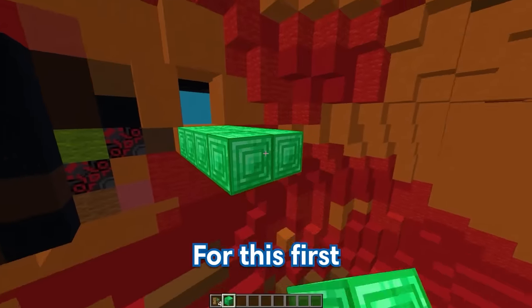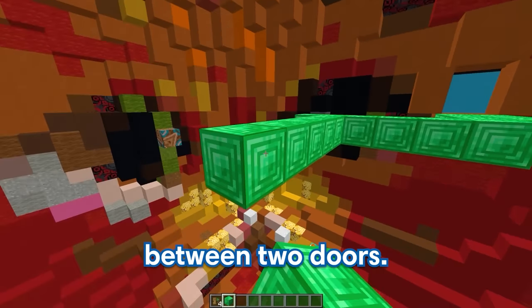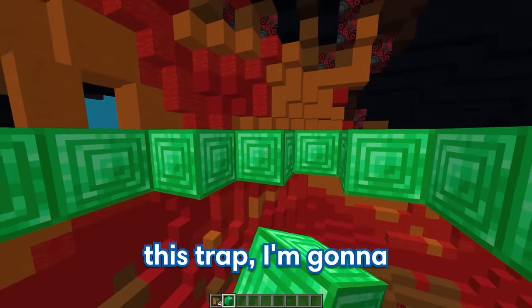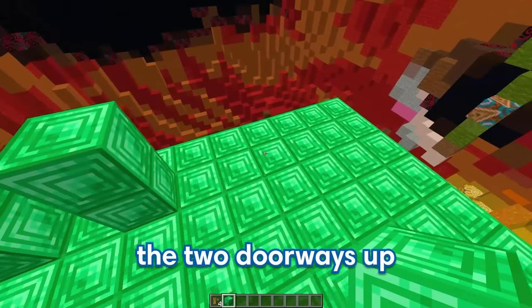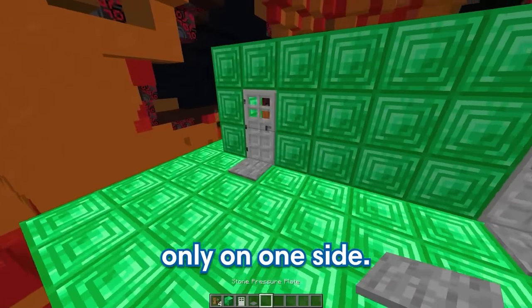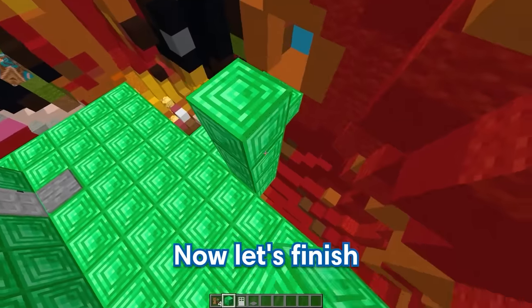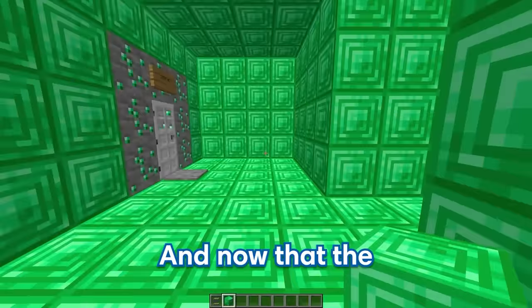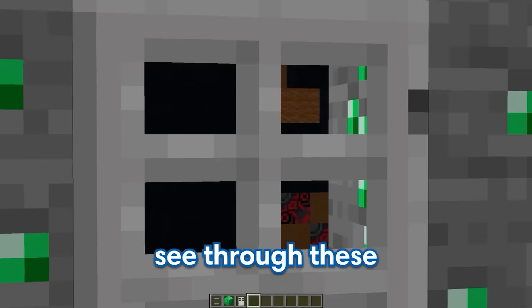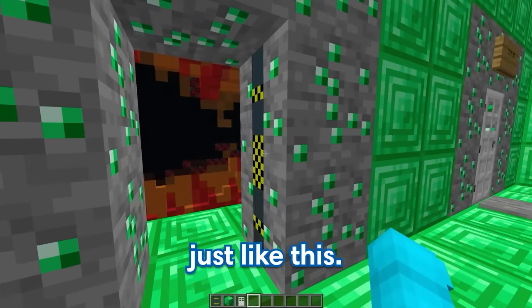Let's go inside and start building our first trap. For this first trap in the fake entrance, I'm actually gonna make GE pick between two doors — but the twist is that both doors will be wrong. Just to make sure GE falls for this trap, I'm gonna build it out of his favorite emerald blocks. Let's build the two doorways up like this and put down some super secure iron doors with pressure plates only on one side, so when he goes in there's gonna be no way to get back out. Now let's replace these iron doors with some super secure sliding doors.